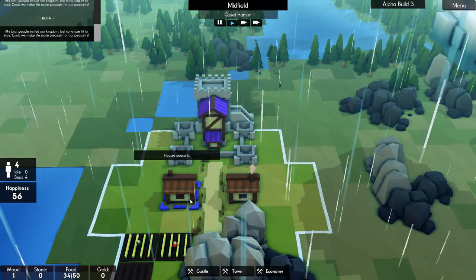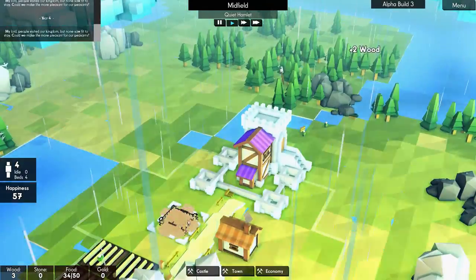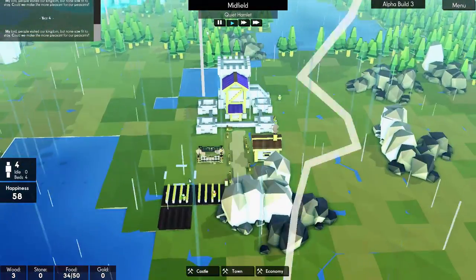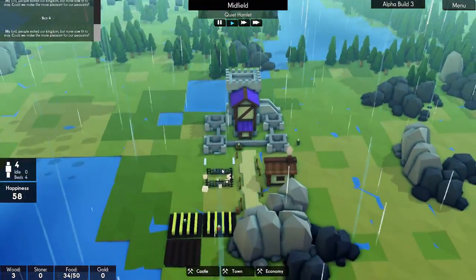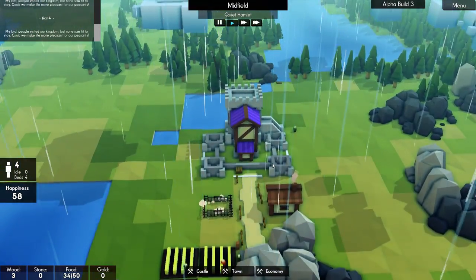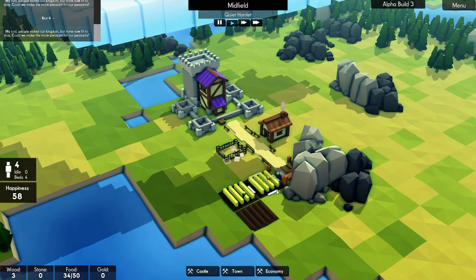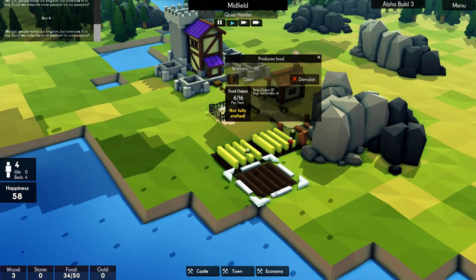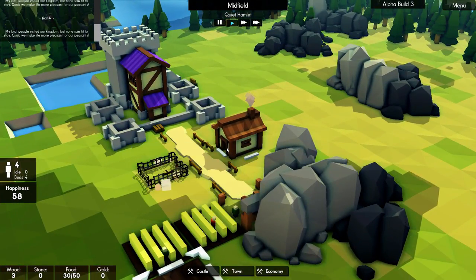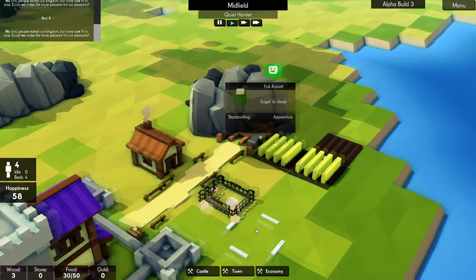Now we have enough to finally make another hovel, which is good. The hovels automatically start looking toward the road, which is pretty sweet. Let's put another hovel over here — that's going to give us twice as many people. The biggest thing is like a balance: you want to balance food, resources, and people. You don't want to grow too fast where they don't have enough food to feed everyone. But right now we're at a point where we have plenty of food. This person right here is stone cutting. You can click on anyone and find out — we have Foley Avaya, D Chu Hay.